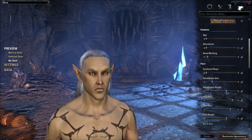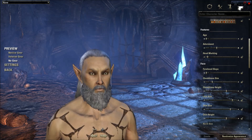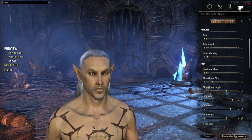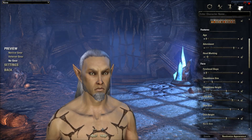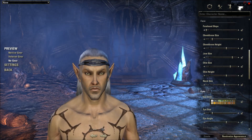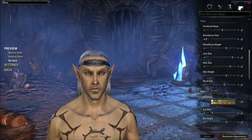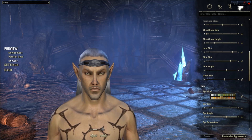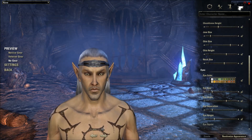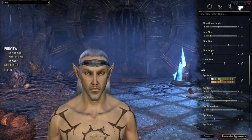Adornment — that's the facial part. Let's go through the options. Looking good to me. For the face, we'll check out the forehead slope, then the cheekbone size, then the cheekbone height, and the jaw size. Next is the chin size, chin height, and neck size.